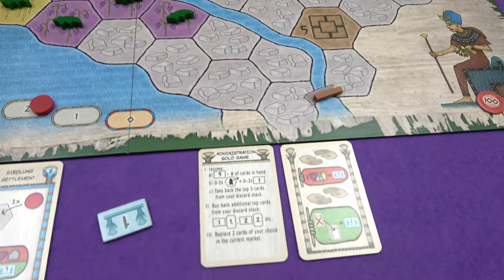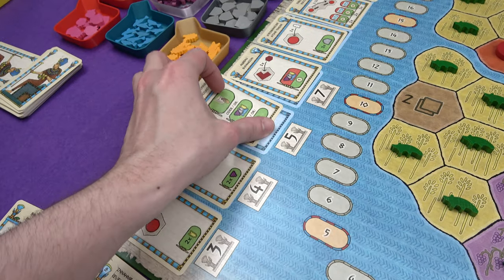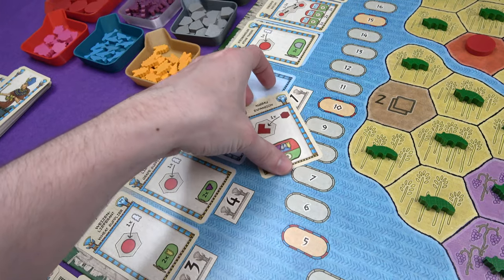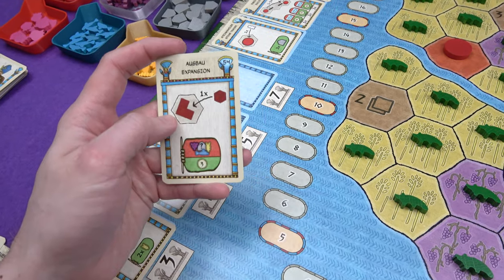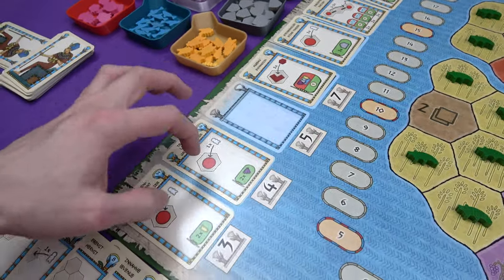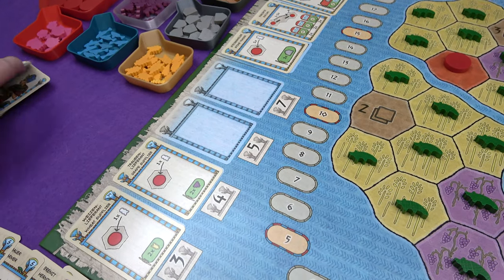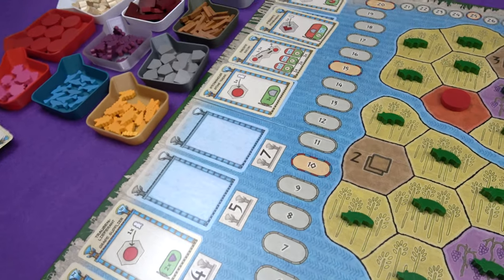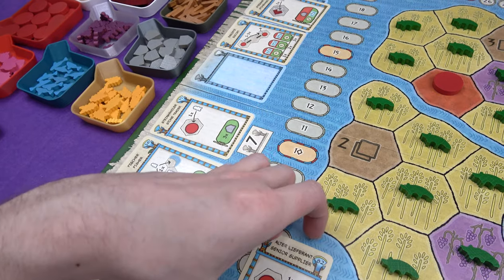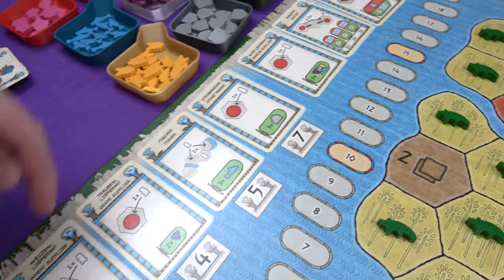I think I will bring back the other farmer as well, just so I've got access to all of my cards. Then I need to replace two cards of my choice in the current market. I think the all-rounder I'm not particularly bothered about, and expansion I'm not particularly bothered about — this lets you put an expansion cube on a workshop space, and we haven't got workshops yet. I'm going to get rid of it. Two new cards come out: 58 and 82. We've got the fisher and the senior supplier going up there.